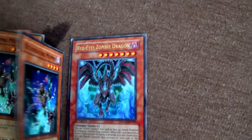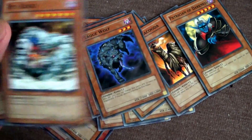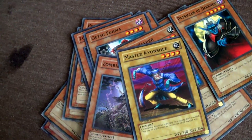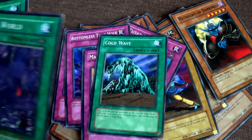Then you get this stuff. That's it for the monsters. Now the trap cards — nope. Now we head to the spell cards.